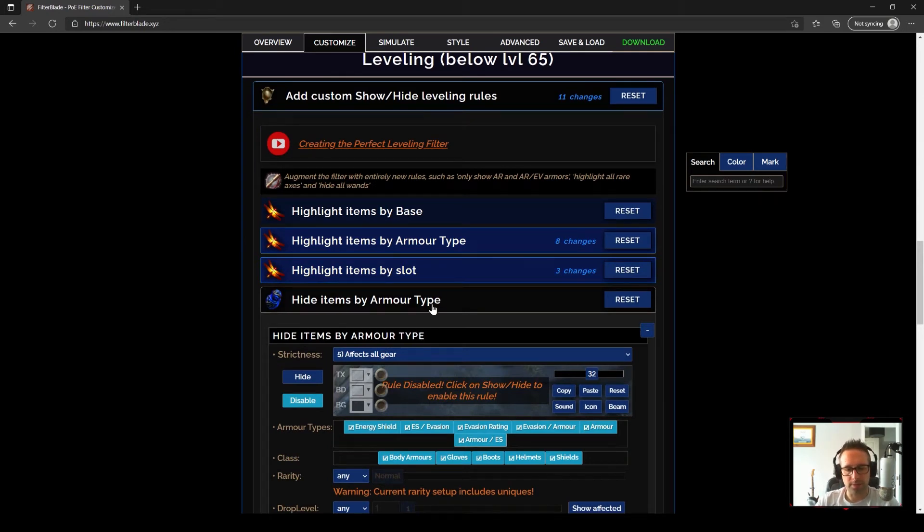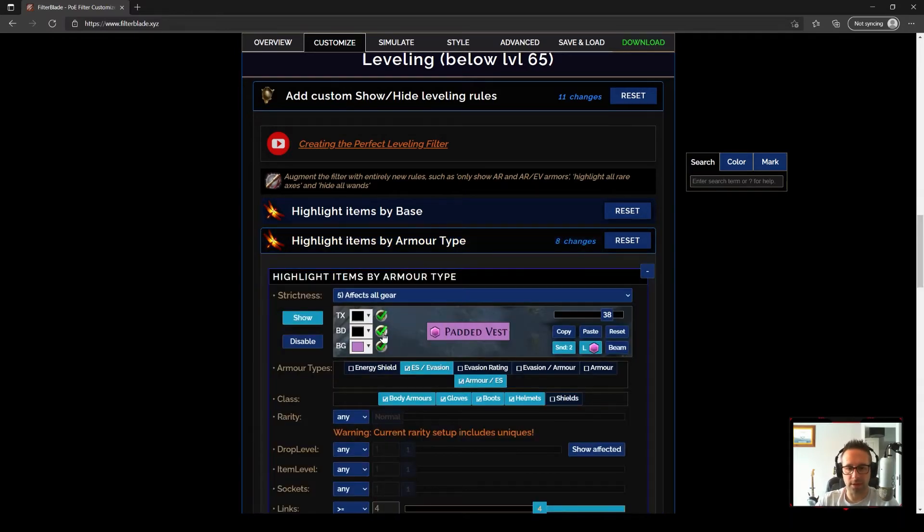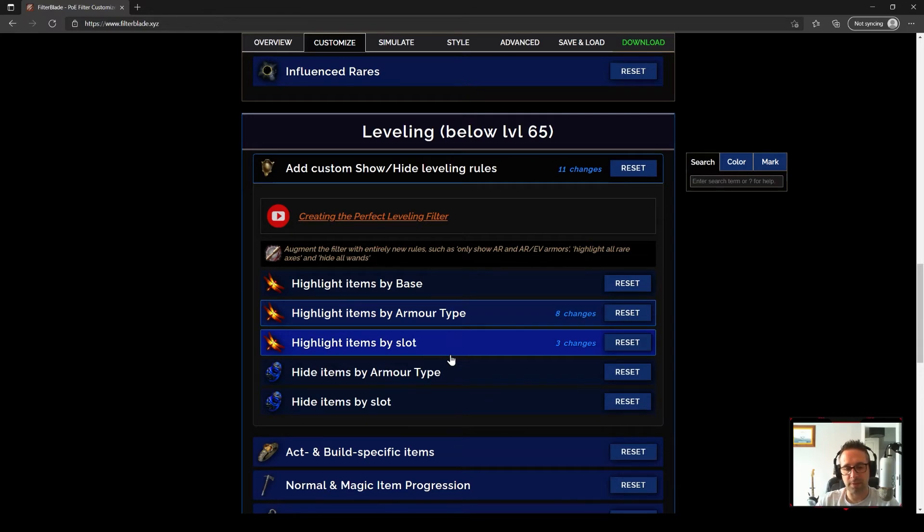Now we're going to move on to hide items by armor type. You will get some parts of your build that aren't going to be blue gems. On my build there's nothing where I need four red or four green sockets, so the armor types I've set to show will cover me. However, if you do need something that's four red, for example, you're going to want to show armor versions. You may want to set up a different rule to color it slightly differently, because it's not going to be your main four-link but it is a four-link you're looking for.